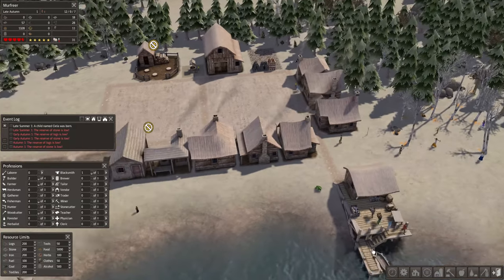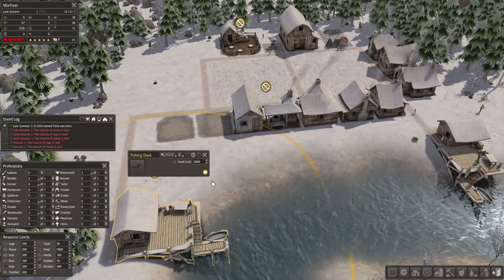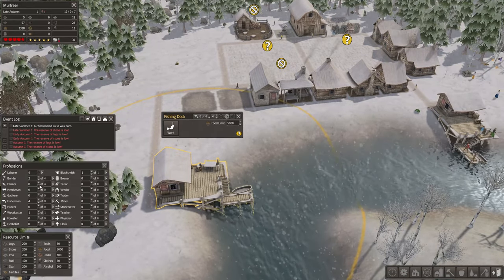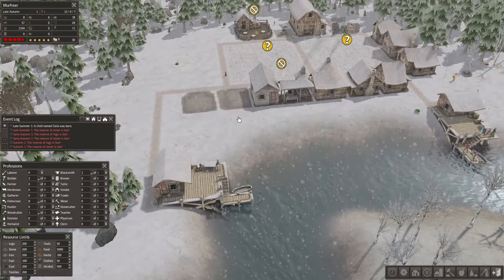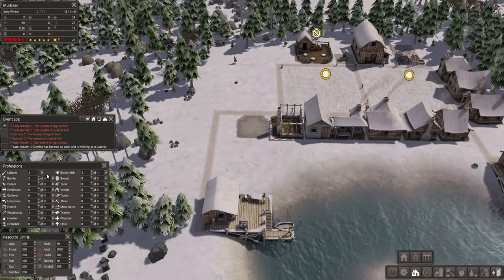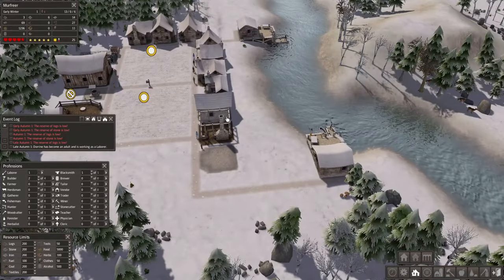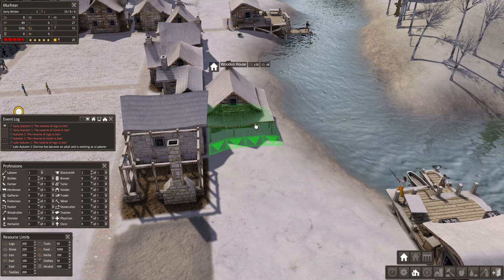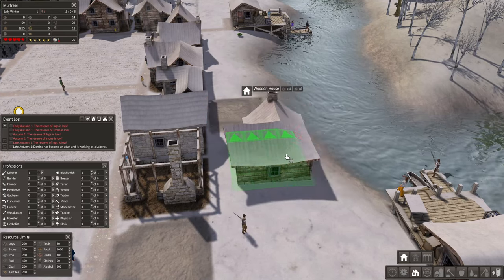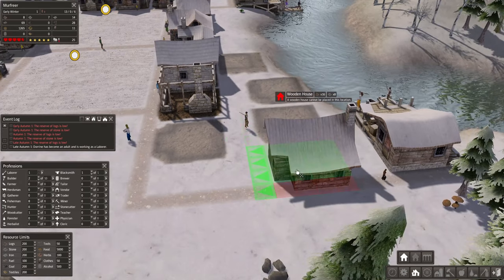Here comes winter. As you can see, you can't work on the farm in winter — you can only work at the fishing dock. So let's set our farmers to fishing. Let's disable their farm work momentarily. We also have another laborer. I was busy seeing if we can squeeze another house in here — and yeah, we can.